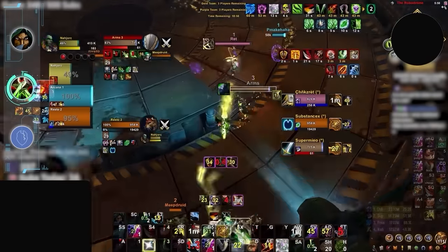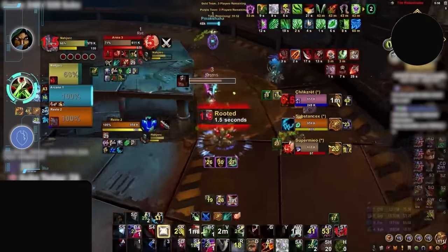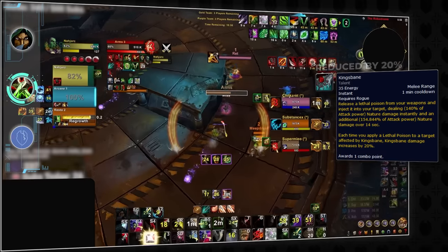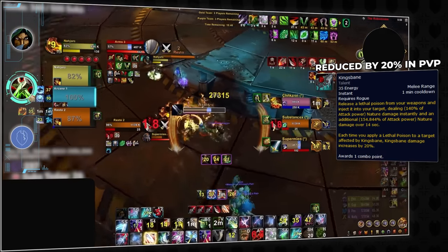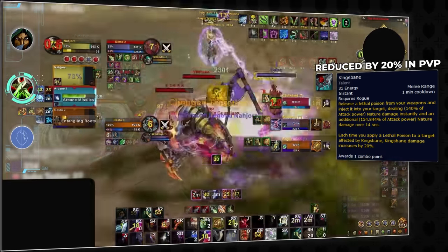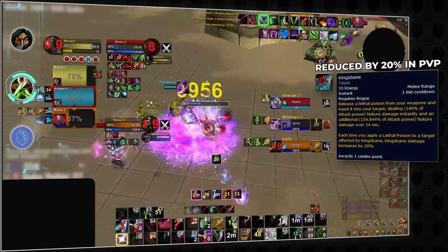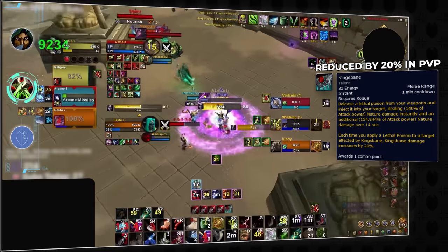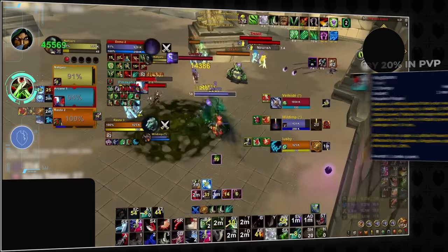Moving on, Assassination has also received huge changes to its tree, which allow it to pick up the high impact 1 minute CD talent King's Bane. This ability causes a significant damage over time effect that deals more damage the longer the rogue has uptime. Although technically a poison, King's Bane cannot be dispelled or removed with the dwarf racial ability. So when you see it applied, make sure you use a defensive or try to crowd control the rogue to minimize its output as much as possible.